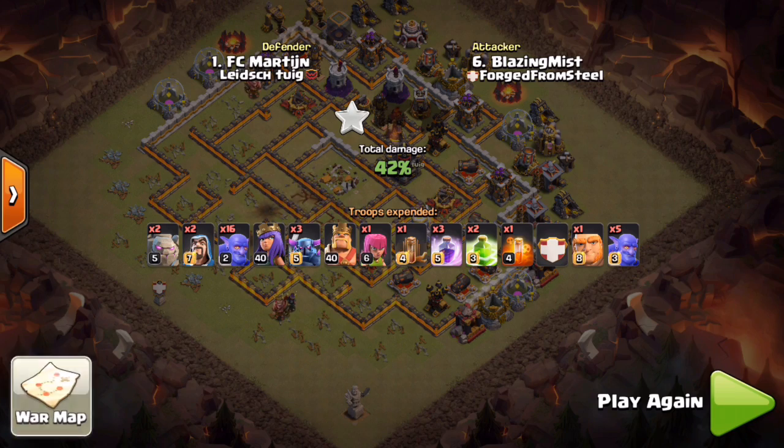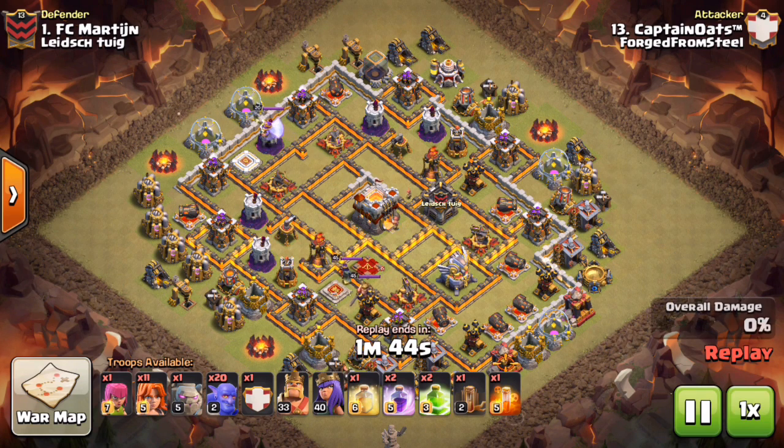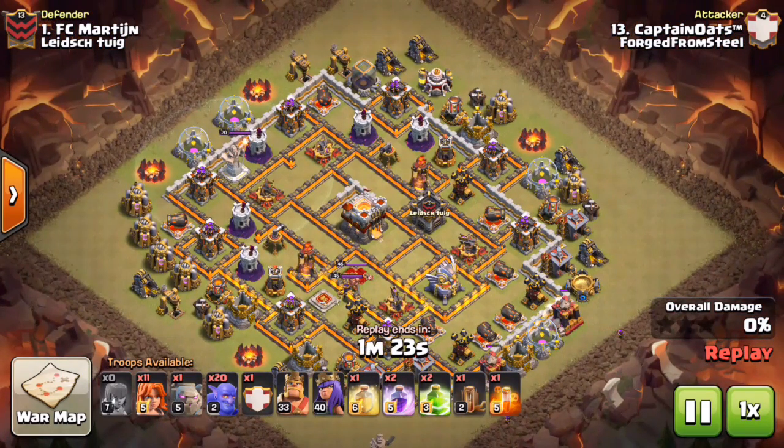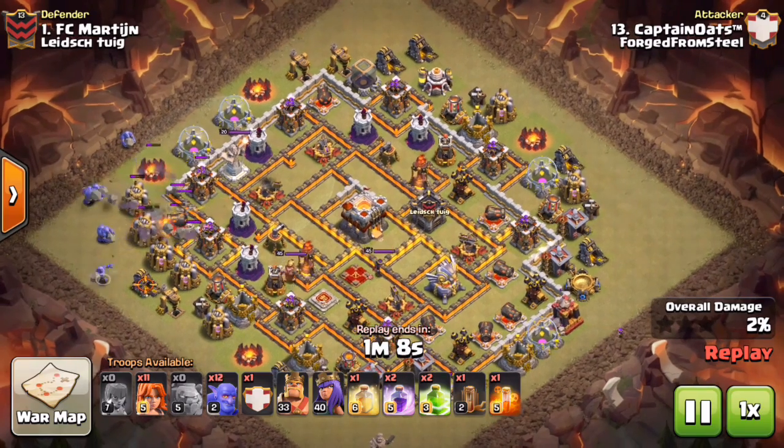Now we check out Captain Oats for a third variation. He saw things he could tweak from Steelwall's and Blazing Mist's plans. It's almost the exact same troop composition — only one poison — and he does bring a quake to soften the core. Same entry, but his jump spell placement is going to be tweaked by just a couple of tiles, and you'll see what a difference that makes. He drops a couple archers to get some percentage on the back end.